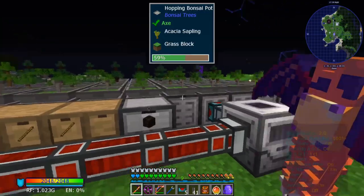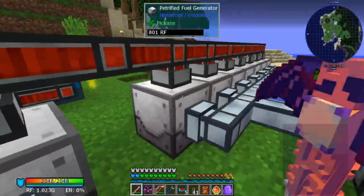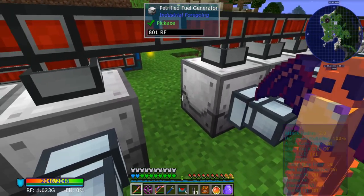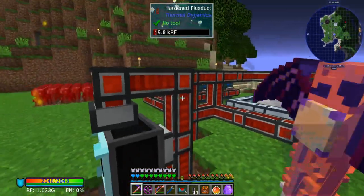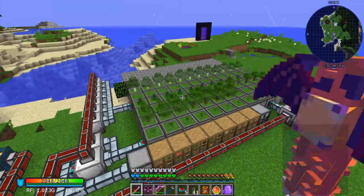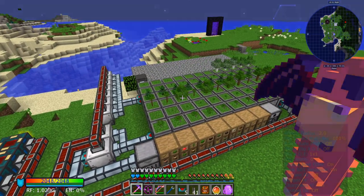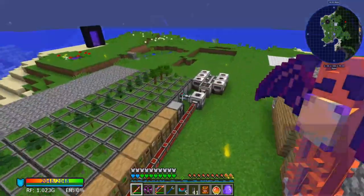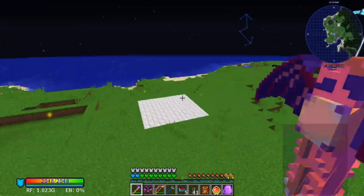These bonsai trees by themselves are useful to generate three different types of power. The primary one is going to be the petrified fuel generators. Everything else is just a bonus from using bonsai trees. That's a great way to get power that is super scalable, pretty easy to do early on, and it'll last you most of the game.